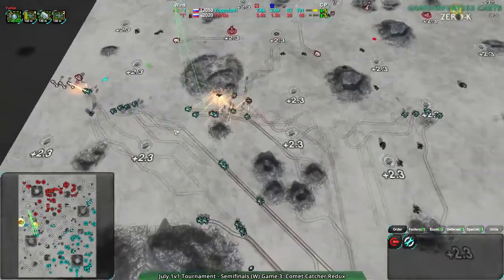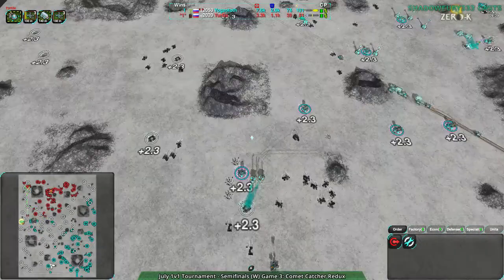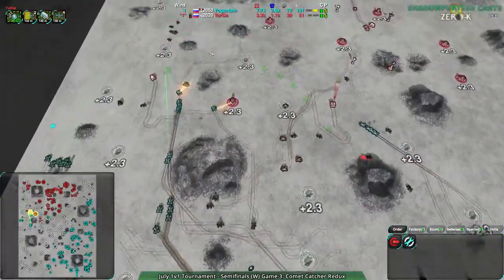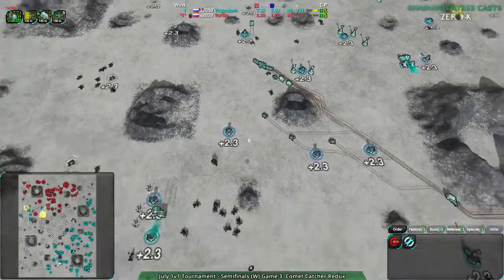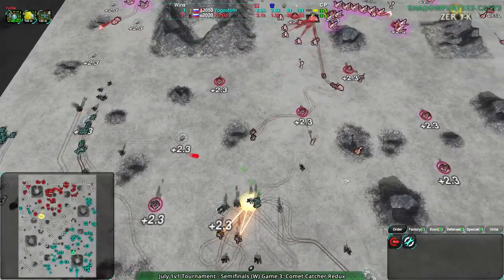Yurga could have snuck around the back with a couple of Scorchers, especially when steam was starting to be lost. That counterattack still did decent damage — it's just that Yogg's Doth is so far ahead economically that even with the counterattack they were still way ahead. I think this is going to finish it — this looks like the final attack.